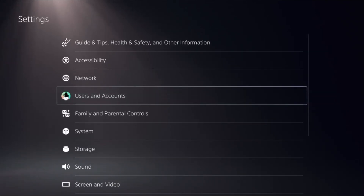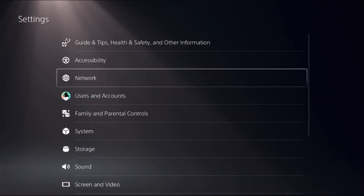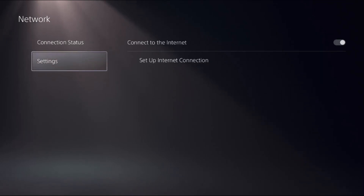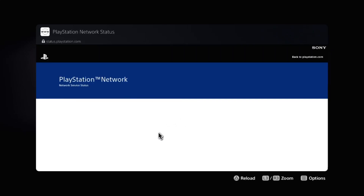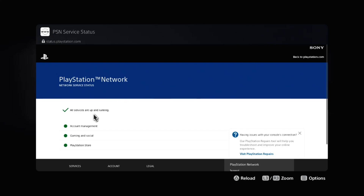Once done, go back to the main Settings, then choose Network, select Connection Status, and choose View PlayStation Network Status. Wait a few seconds for the process to complete and make sure all the service servers are up and running.